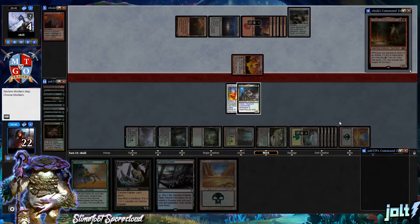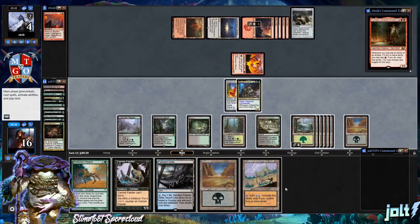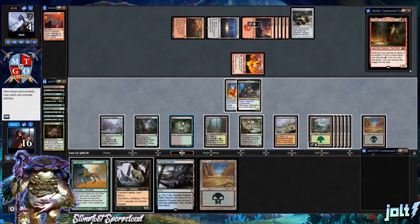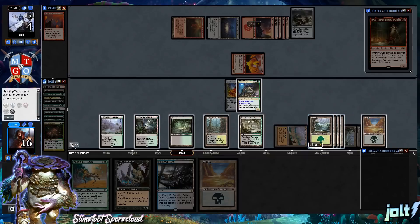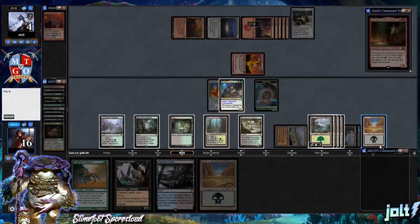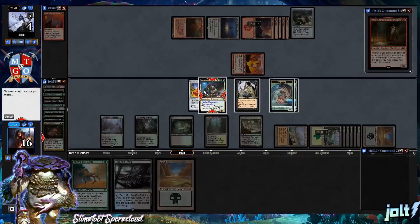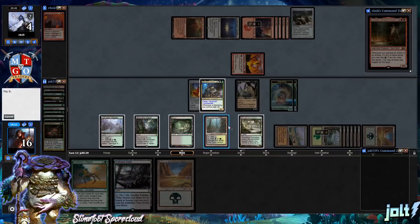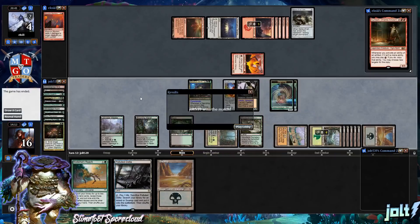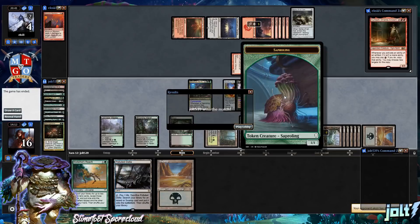Inferno Titan swings in, putting us down to 16. Get down Temple of the False God. Go for a Slimefoot activation to make two Sapling tokens, then get down Carrion Feeder and shift the Lightning Greaves over to Carrion Feeder. Opponent scoops. We swing in with Slimefoot for two and Carrion Feeder, putting them down to one, then sacrifice a Sapling token to close the game out.